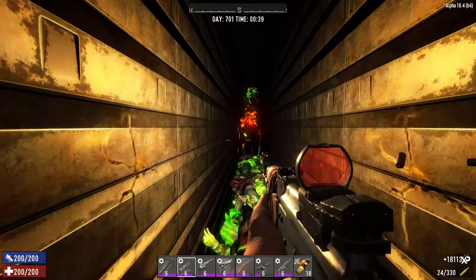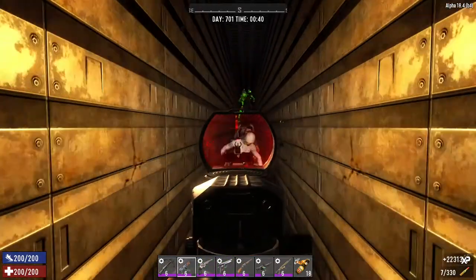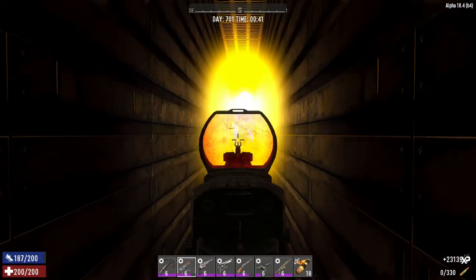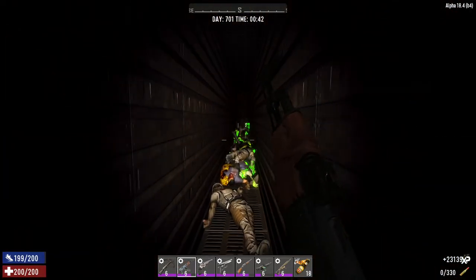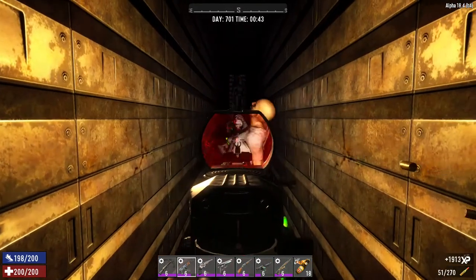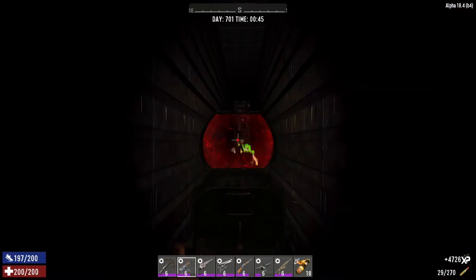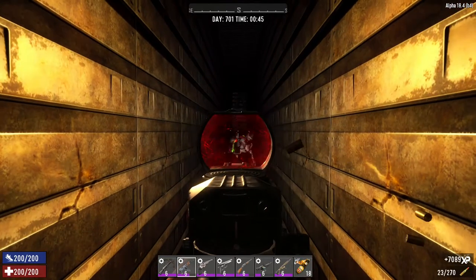There's another demolisher — let's get his button. Boom! Nice. I mean, he does half the work for you — just hit his explosive button and it kills all his mates.